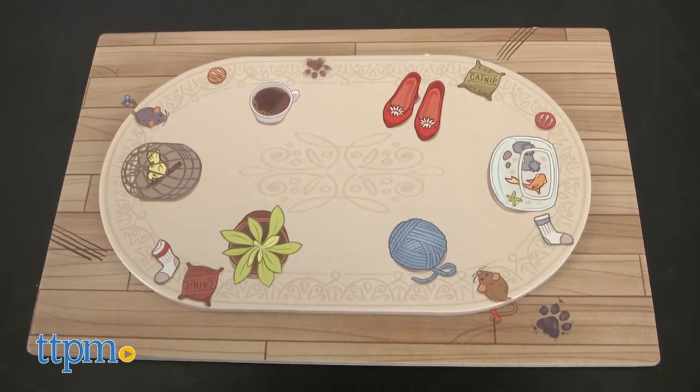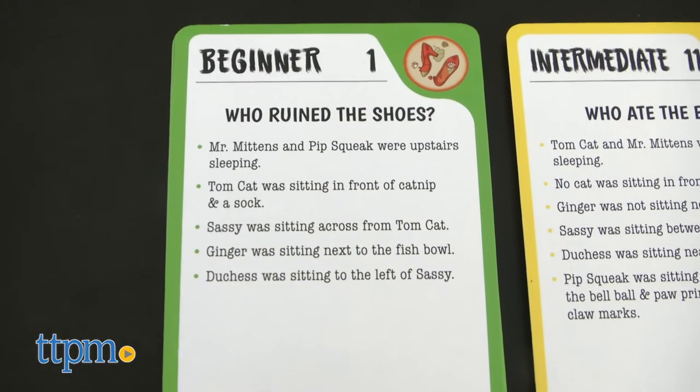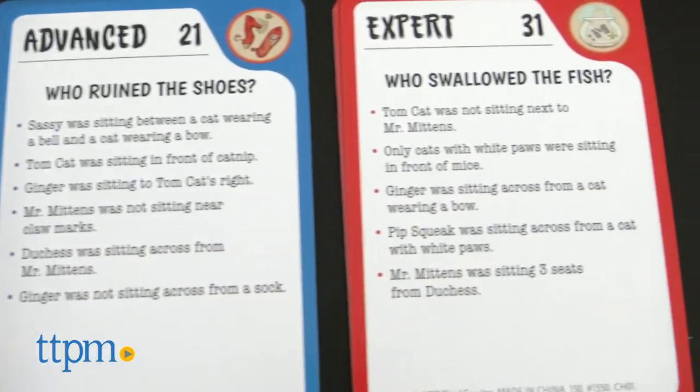Here's how it works. Take out the living room playing board and place it on the table. Assemble the six cat tokens, then pull a card. Green are beginner, yellow are intermediate, blue are advanced, and red are expert.